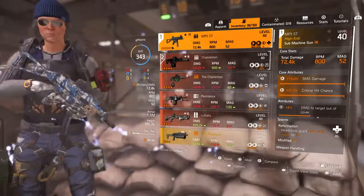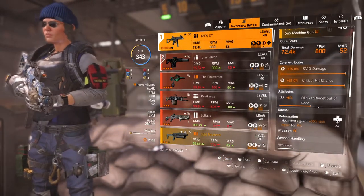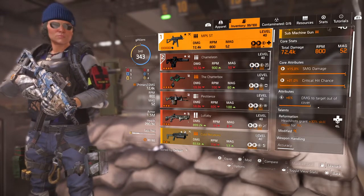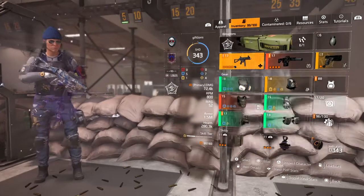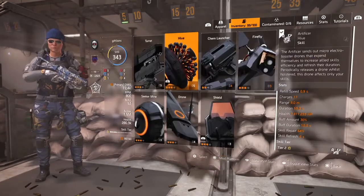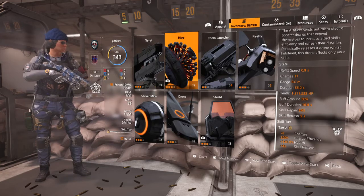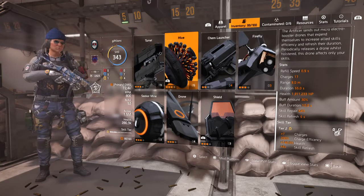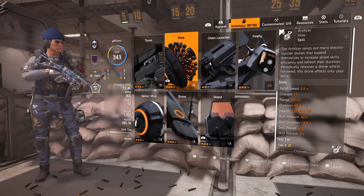What I decided to go with is a weapon with Reformation. There are a couple of different choices, but Reformation — headshots, doesn't have to be a kill, just a headshot — gives you 30% skill repair for 15 seconds. And that skill repair is going to help our Artificer Hive here, which is going to repair our shields. So I've got 64% shield skill repair, which helps repair my shield really quickly.